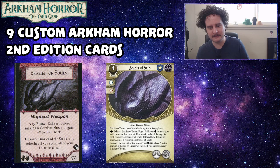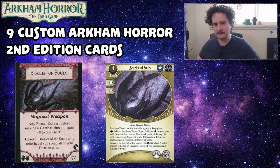Forced at the end of the round, test brain X where X is the amount of horror on Brazier of Souls — if you succeed, ready it. I'm super proud of the design for this one. There's also an upgraded version for the Guardian and Mystic as well, with differentiation while sharing the same theme. It takes up a lot of slots because it's a very powerful effect as long as you can keep making the brain test.